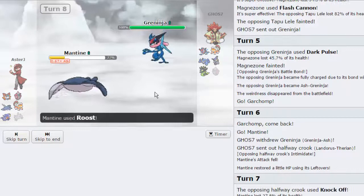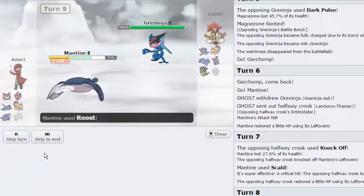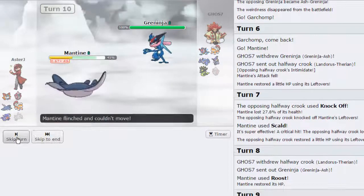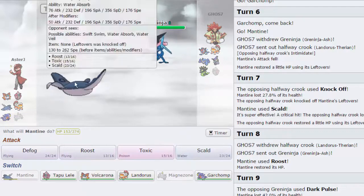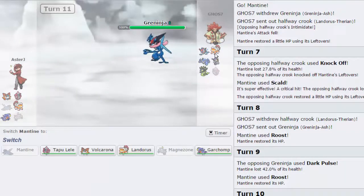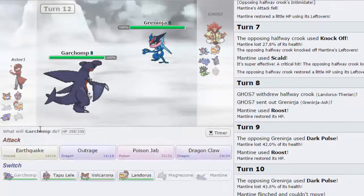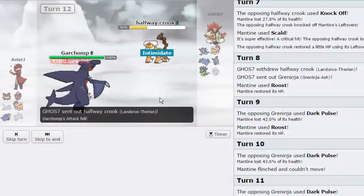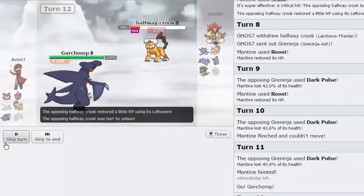He does choose to go back into his Greninja as I Roost up. I get to go for another Roost on his Dark Pulse — hopefully he doesn't flinch me, and he does not. Now I can go for Toxic. He does Dark Pulse again — he does 44 this time and he flinches me. That got a little bit of a higher roll. First one did 42, second one did 44. He goes for another Dark Pulse. I did get a lot of damage off on his Lando though, so I think Garchomp can knock it out. I'm probably just going to go for a Poison Jab — as he actually does go back into Lando for some reason. I could have easily gone for a Dragon move there. We do get the Poison, which is kind of why I went for it.